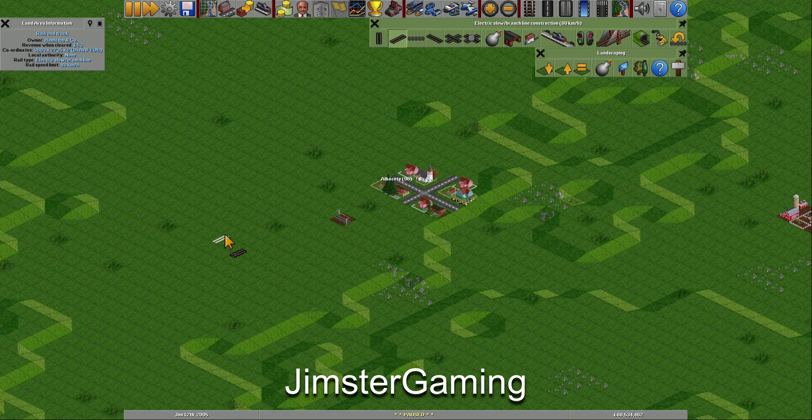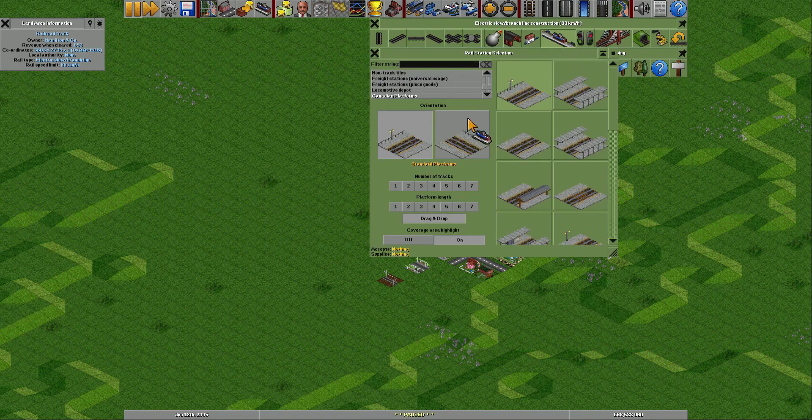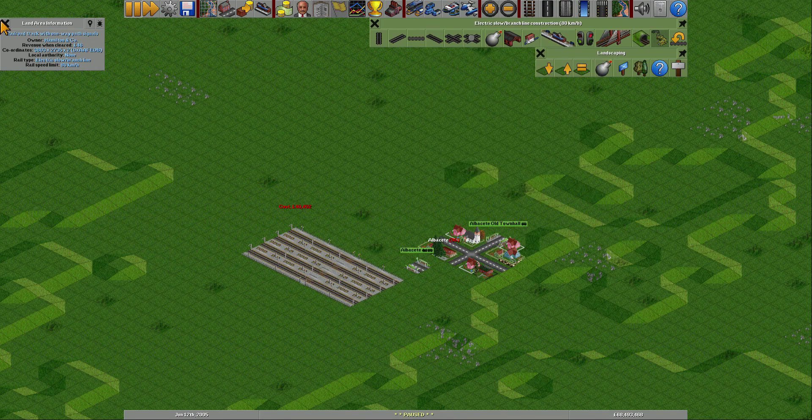Hello and welcome to episode 171, and the Christmas week continues. I'm your host Jimster Gaming and I'm playing OpenTTD on a huge Europe map. In today's episode we're going to start out in Albacete and follow the normal procedure: two bus stops and a Canadian platform station. I mean, Spain and Canada are friends, I guess.